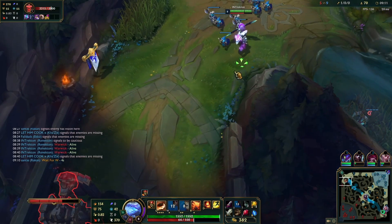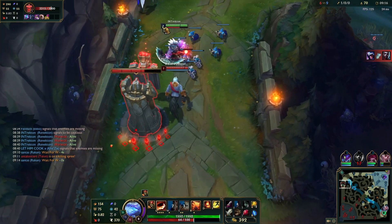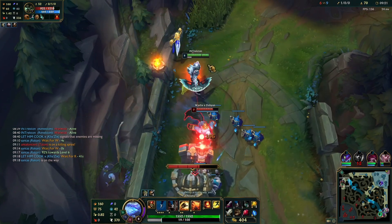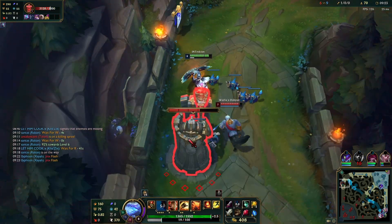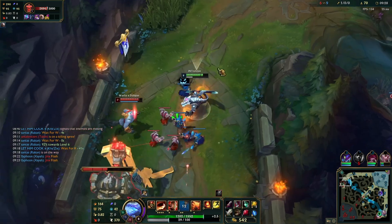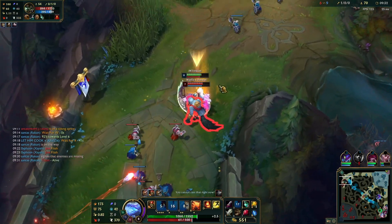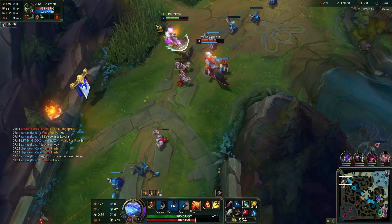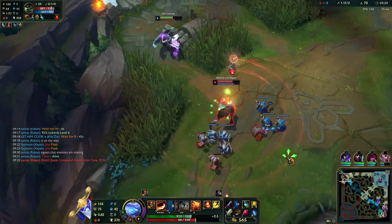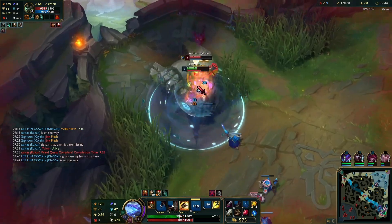Skipping ahead a bit — getting that big push also allowed me to buy time to run back to lane. Again, because Warwick doesn't have a lot of tools to push out the wave, he's unable to push back fast enough. We got Godeater's Razor here, got some health — health is pretty good into Warwick as a stat. More health means obviously better survivability through his onslaught of auto attacks. Shoving the wave to try and get Warwick.